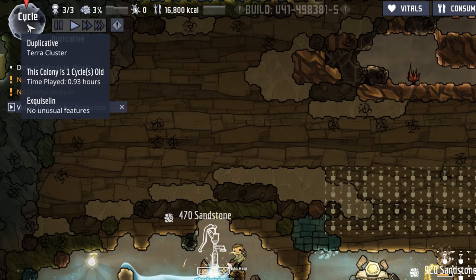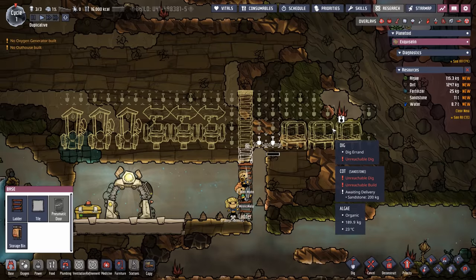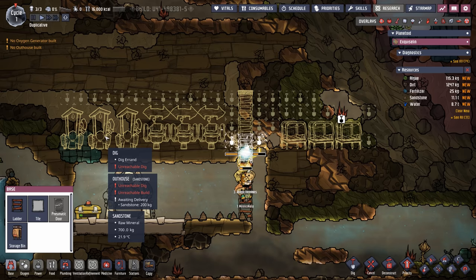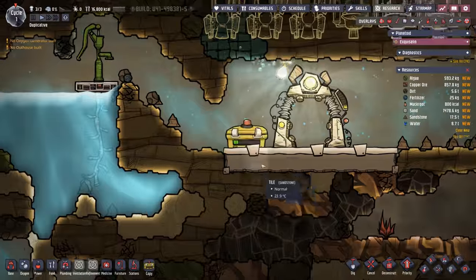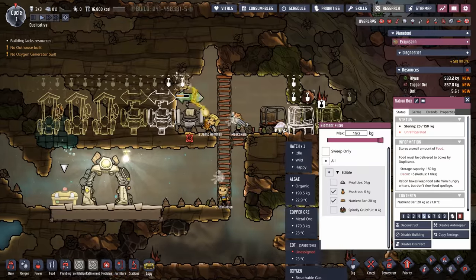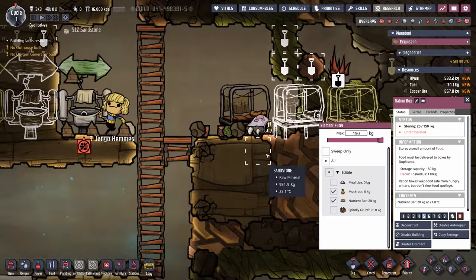Already we are three cycles away from that first dupe coming through the printing pod. Laying down some outhouses and wash basins, and we got some cots over here. This will work out well because we'll be able to have those beginning room bonuses that'll help with early morale. We want to make sure all the muckroot ends up in this ration box. Any hatches that start popping up will definitely take the opportunity to eat that muckroot.